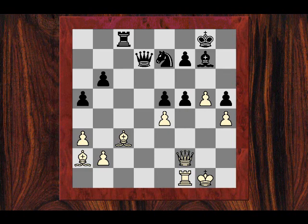He plays G takes F and after E takes, there's a massive threat of F6. Black plays Bf8. After Qf3, how is black defending that poor h5 pawn? He can't really defend it. After e4, Qh5, black resigns.